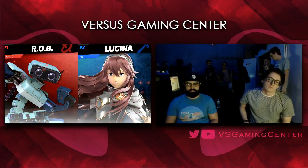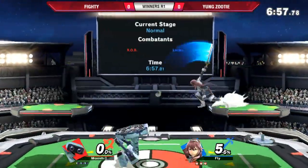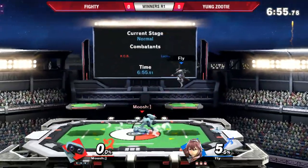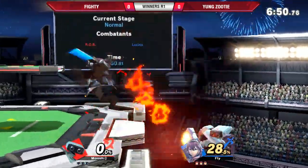ROB does have the projectiles. Rob has a good box-out game. They are going to start at PS1 — this does not look like a button check, they are going straight into it. Young Zooty taking ground control, which is very important against Marth/Lucina trying to kill him.